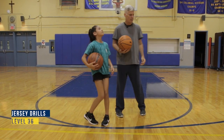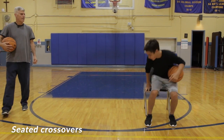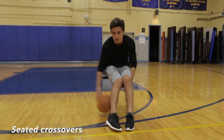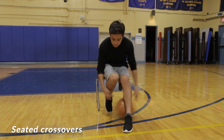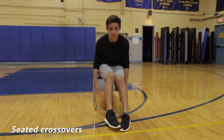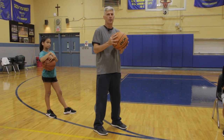Level 36: sit down on the edge of a chair, spread your legs out, and do a simple crossover under your legs. Once you start getting more comfortable, you can pull a leg in and cross over with your leg in and out. This is a great one to do when you're sitting waiting to go in the game — just killing some time, getting better. That's level 36.